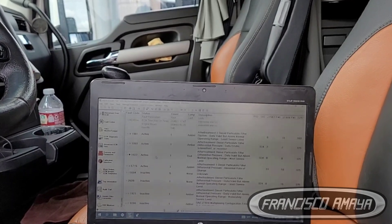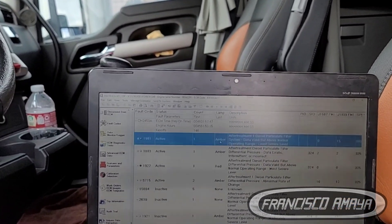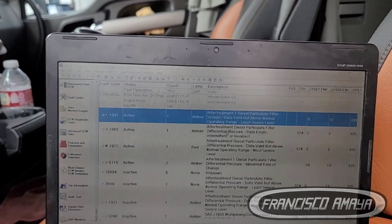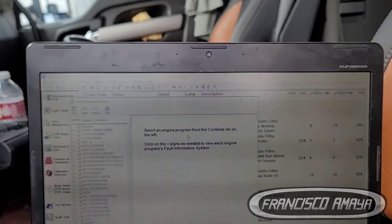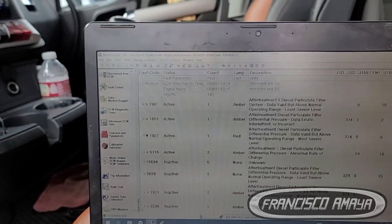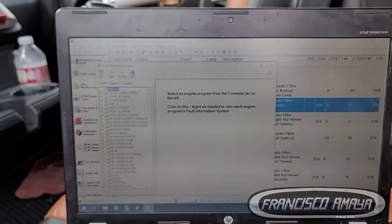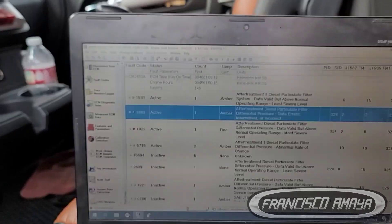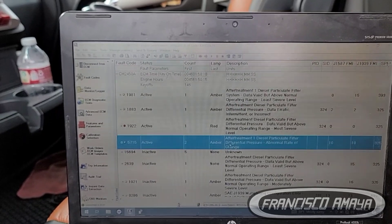In this case, the first thing to do to repair these problems is to perform a regen. This is not a simple process — in some cases you can get troubleshooting on these fault codes, but here we have to select the engine. Because it's a new truck, the troubleshooting may not be available. This is 2022 software on a 2023 truck, so we need to upgrade the program in order to read some of the troubleshooting.